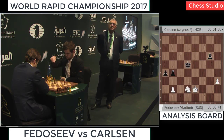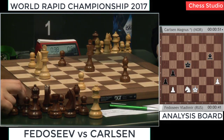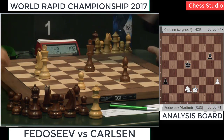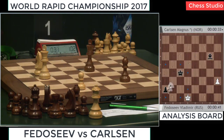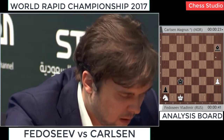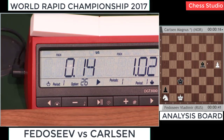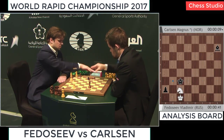Not a pleasant position for Fedoseev at all. King e2 he ends up playing, and a3 played by Magnus Carlson. b-takes has to be played, b-takes — and he's not in time. I know this position — it's winning in a very nice way. After knight b3 you go king c4, king c3.